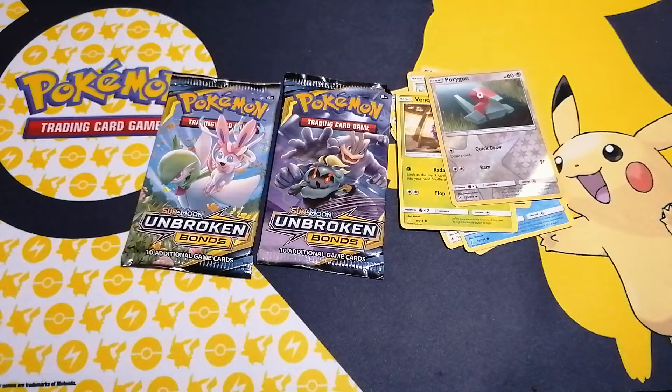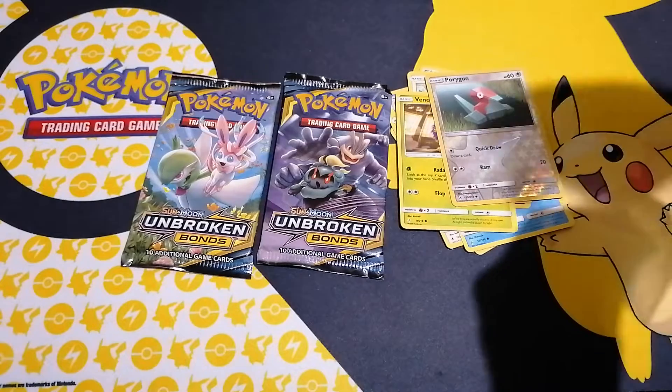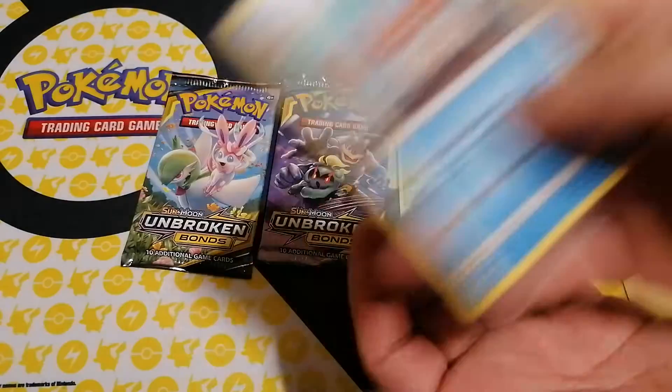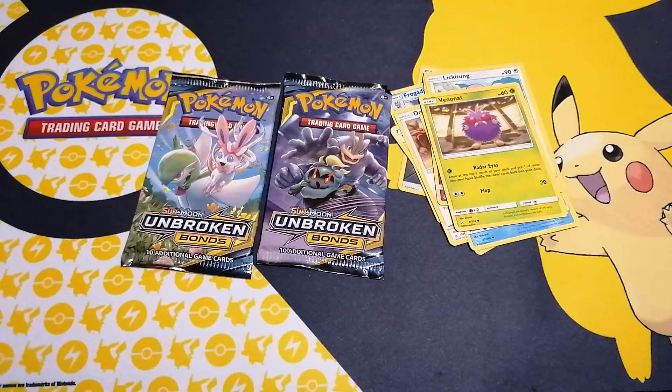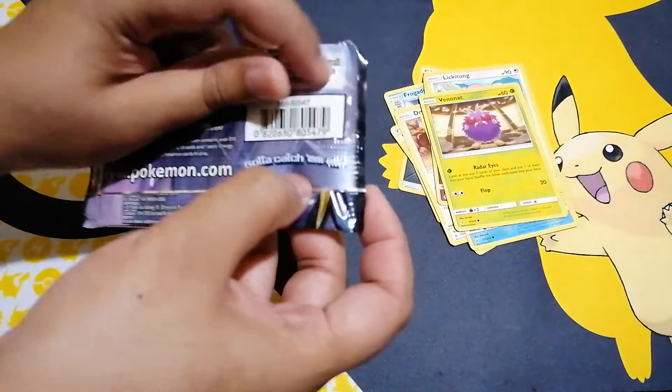It's a non-holo rare — it's got a star on the bottom left, so that's what it is. So am I supposed to bag that one? Yeah, bag it — bag it and tag it. Alright, so we've got two more packs to open. Moses is going to put them in a special sleeve. I might as well do the second opening for Mo.